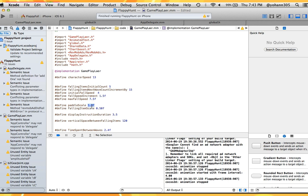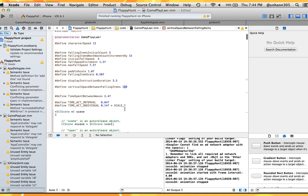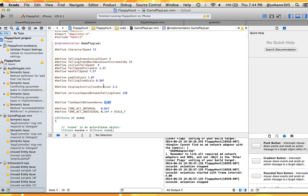The paddle scale refers to the basket — it could be a racket, a spaceship, or anything you want. The falling item scale controls the size of the falling items; lower values make them smaller. Display instructions duration controls how long the instructions appear at the start. The vertical space between falling items controls distance — bigger means easier, smaller means harder. Finally, the time between waves can be set to 2.5 seconds, 10 seconds, or whatever you like. You can make a totally new game just by adjusting these.